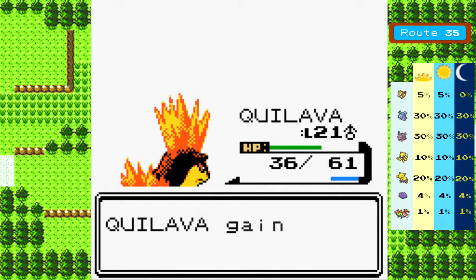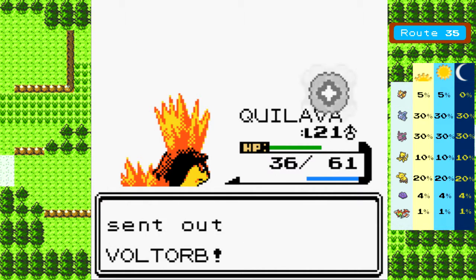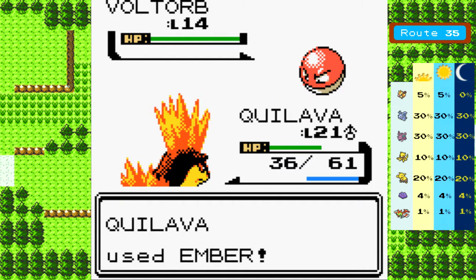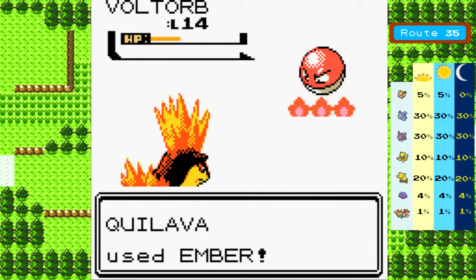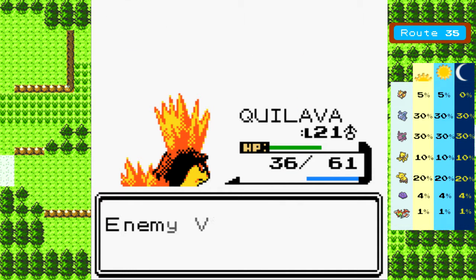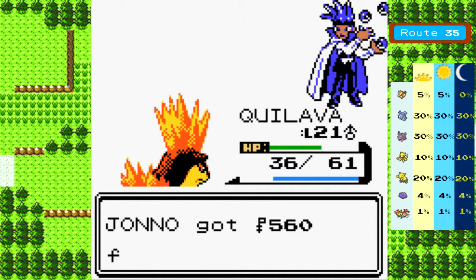The thing is, it poses no challenge because Voltorb has like no defense stat. Yeah, it's fast - this one probably will be faster than me, but... Oh, we're still faster than it! Wow. I actually survived, and it's using Screech for nothing - it failed. A pointless critical, and I didn't even need it.